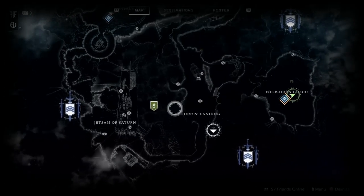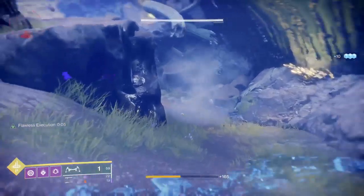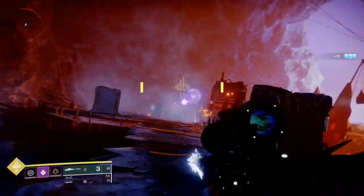The first thing you're going to need to do is beat the main story, at which point you'll be given a broken talisman. In order to repair the talisman, you need to go and collect talisman fragments from three lost sectors on the Tangled Shore.